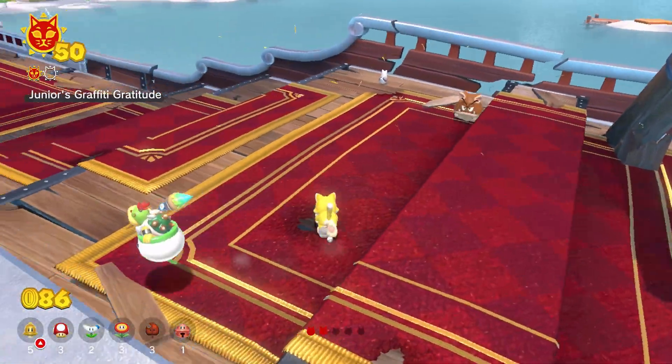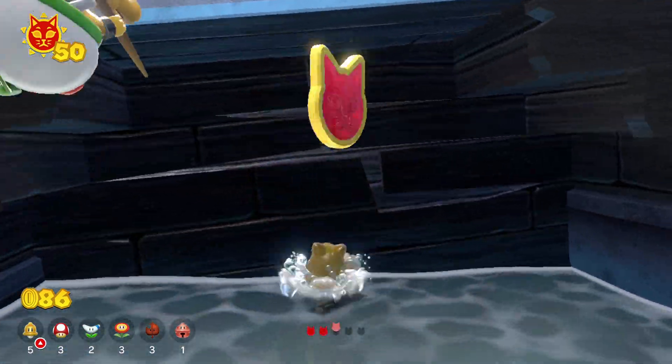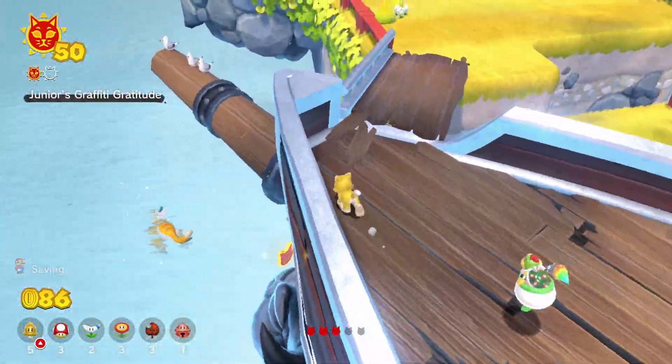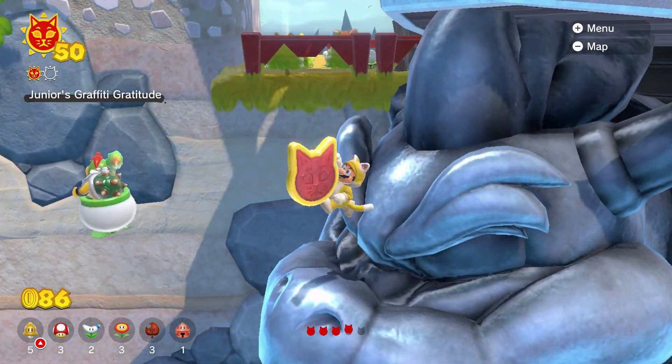For the third shard, jump off the right side of the ship and once in the water you'll see a hole in the ship with the third shard inside. To find the fourth shard, get back on the ship and head towards the very front of it, then jump down onto the metal Bowser head to collect the shard.